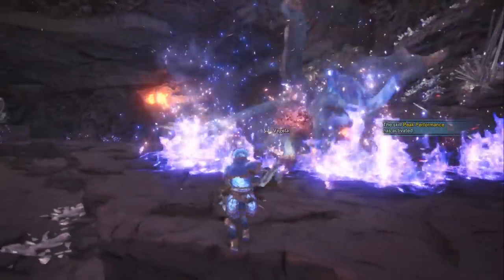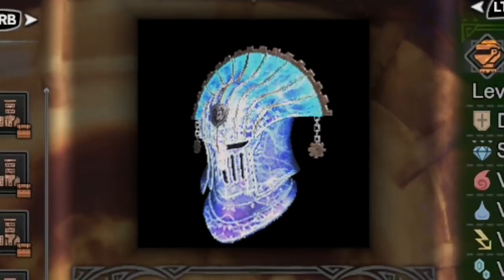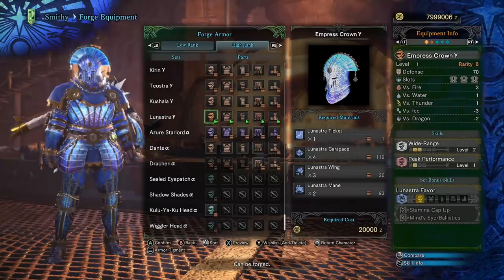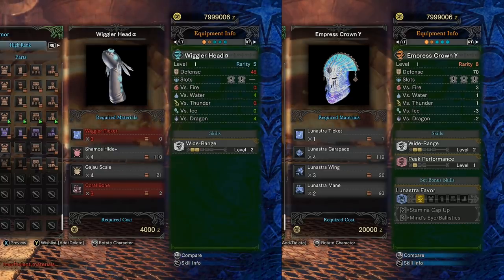Now we can take a look at the Emperor's Crown — that's actually a very suitable name for a Lunastra helmet. I also love the cool figure they've added to the new armor set. It has a glowing, cracked characteristic that makes it look a little bit like marble. You can see that the Emperor's Crown has three small decoration slots, two levels of Wide Range, and one level of Peak Performance. That officially makes the Wiggler helmet obsolete, which to be honest makes me a little sad — maybe one day they'll release a Wiggler Gamma helmet that's twice as long as the first one. It just looks totally ridiculous.